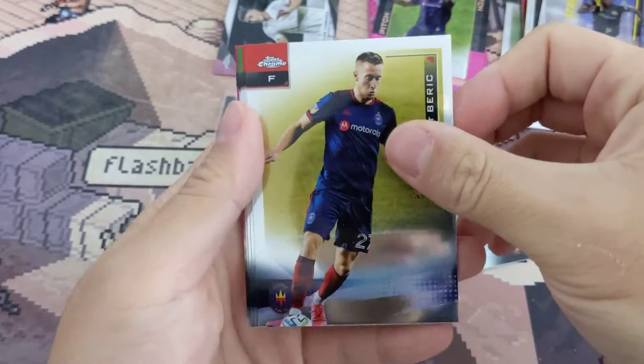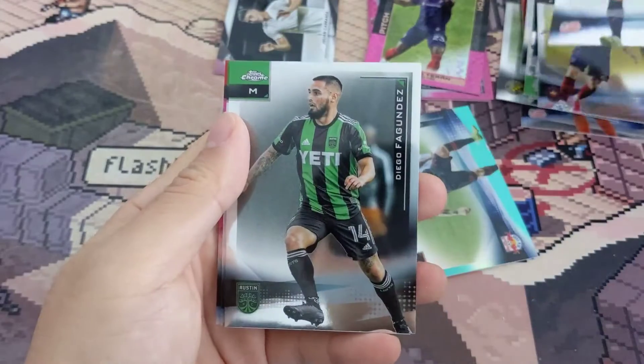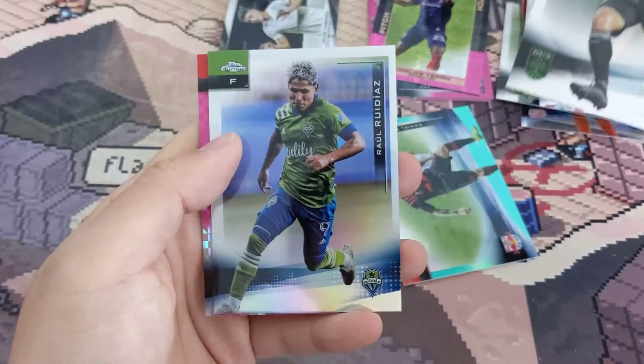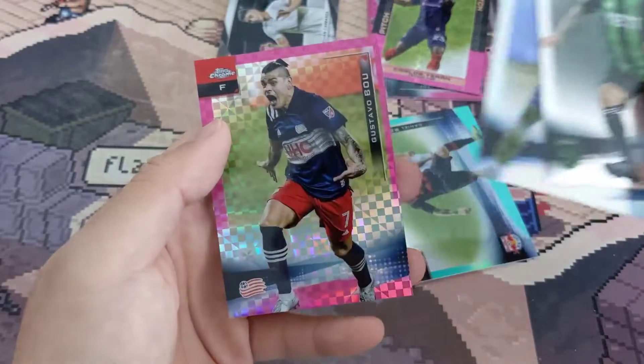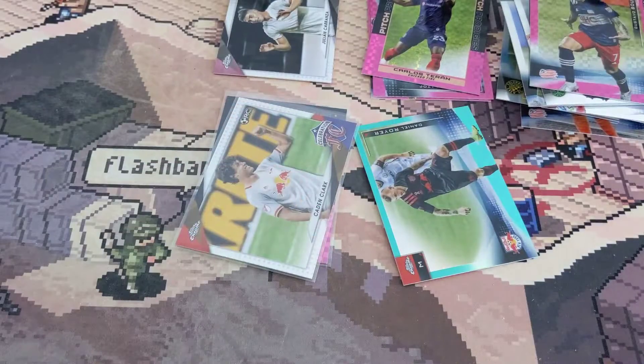Big city strikers and another Pitch Prodigies. Last pack for the first box - I think it went pretty okay. Got a green back there - I thought it might be something but it's just a team color. Moving on to the next box.